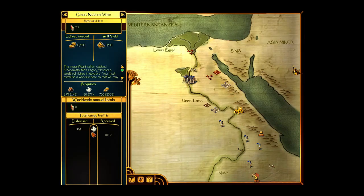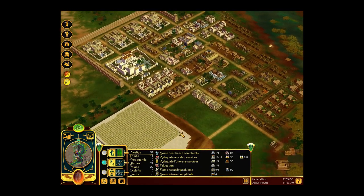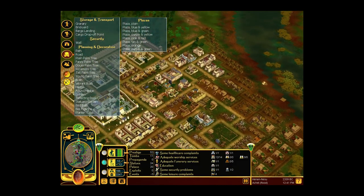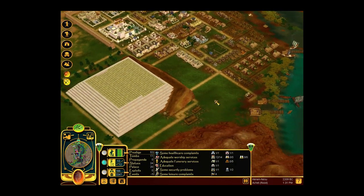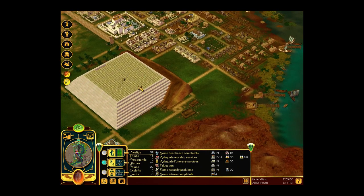I need a few more bricks and papyrus. Food though is okay — at least that's something. And I am going to have a cargo drop-off point right there at the Great Nubian Mine, to make sure that the gold is easily accessed by our luxury craftsmen — mainly our jewelers.